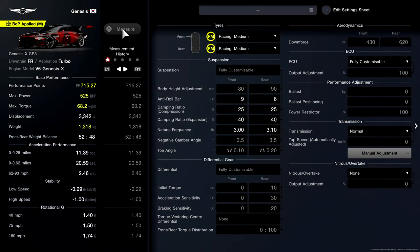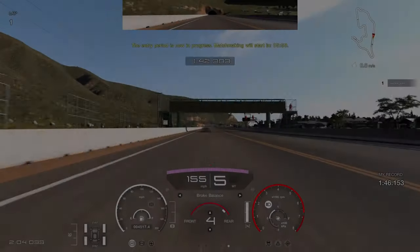The setup we used was pretty much a baseline for this car. Roll bars at 9.6 - in FR cars you generally go a little higher on the front roll bar than the rear. Very low on the damping compression, then higher on the expansion - that's generally what you see with FR setups. For natural frequency you'd normally go very low, but with the Genesis I did like to go a little higher on the rear just to help with rotation.